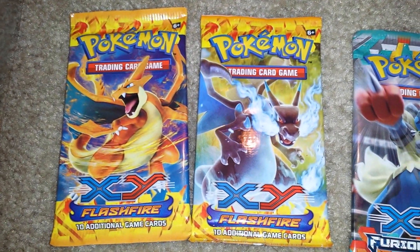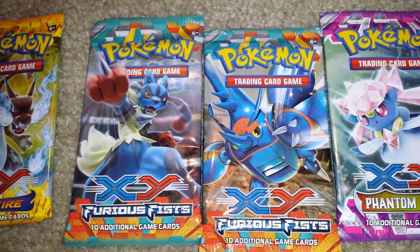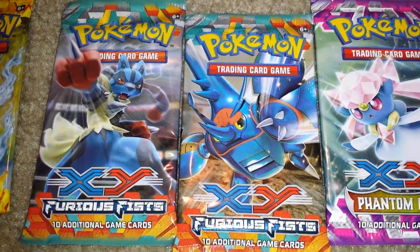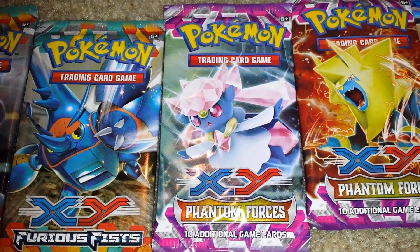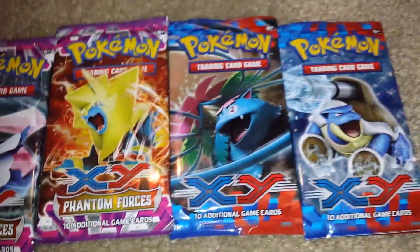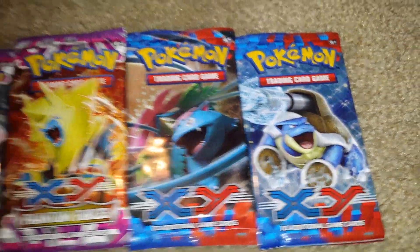There's two XY Flash Fire packs featuring Mega Charizard Y and Mega Charizard X. We've got two XY Furious Fist packs with Lucario and Heracross. And is that Mega Diance for XY Phantom Forces? Yeah. And then we have Malamar for another XY Phantom Forces. For XY base we've got Mega Venusaur and Mega Blastoise. The Metagross coin — so let's take a look at what treasure you got.